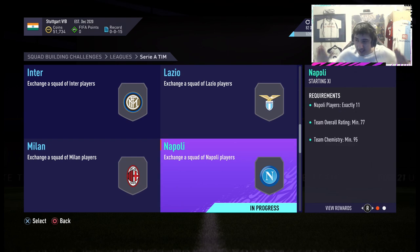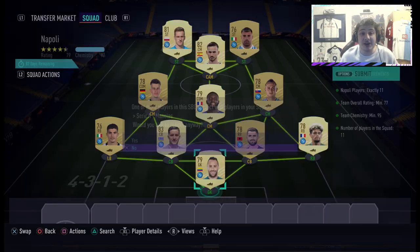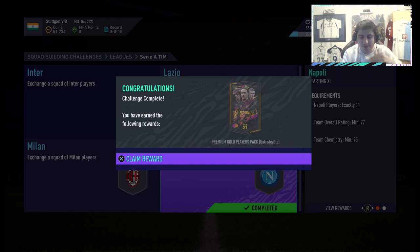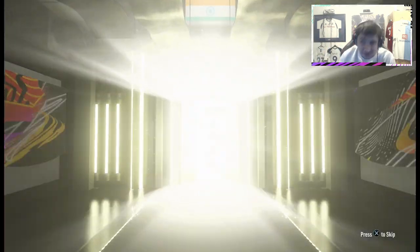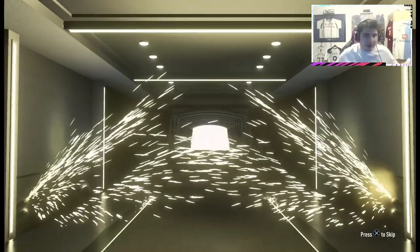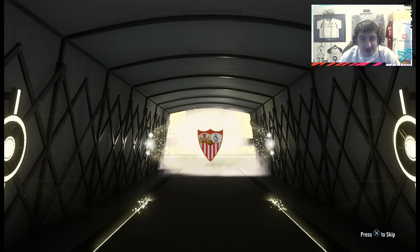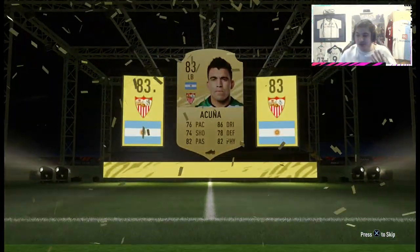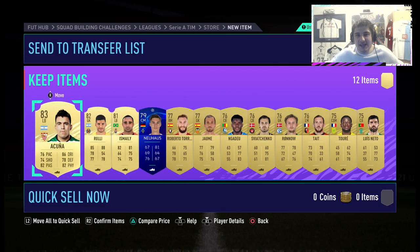We stick to Serie A and move one down to Napoli. Again very, very good value. I think I spent about 9k on this SBC and you're getting a 25k pack — the good 25k pack, 12 all gold players. You're spending 10k and getting a 25k pack, about two and a half times your value. Do we get a walkout? No. We get a board — Argentine left back. It's Acuna. You're probably not making profit from that, but we get 12 gold players for 10k and we go again.